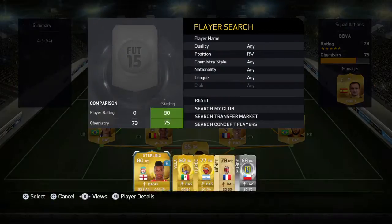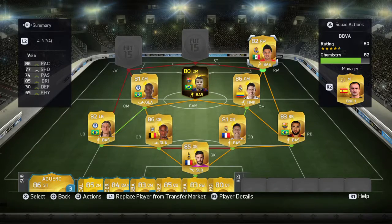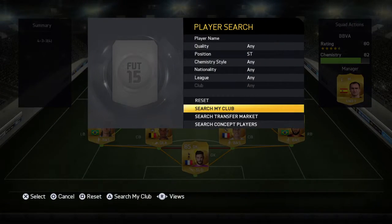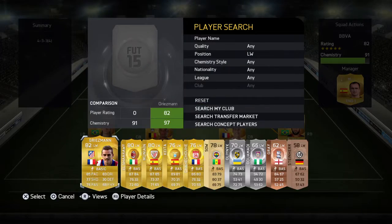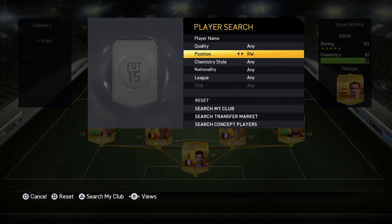Right wing position we're going to go for Mexican Villa — Villa, whatever you call him. Striker — Karim Benzema. Left wing, we're going to go for Christian Erikson.